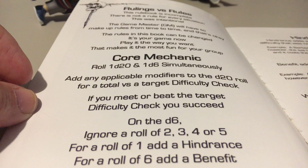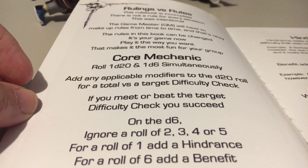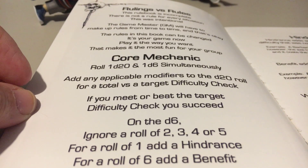The next example: an attacker is using her bow but the arrow misses the mark — she rolled too low on her d20. However, she rolled a 6 on her d6, so the benefit is that the attack goes completely unnoticed by her opponent.